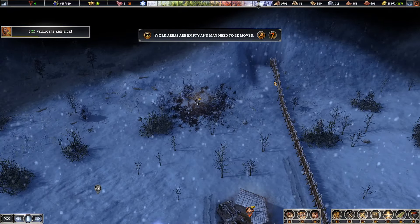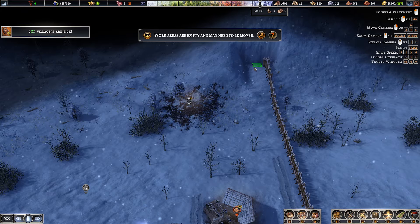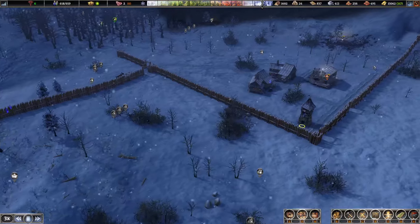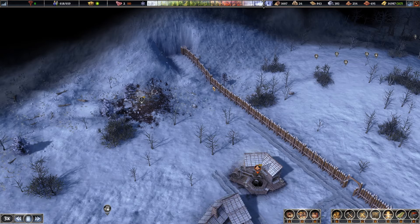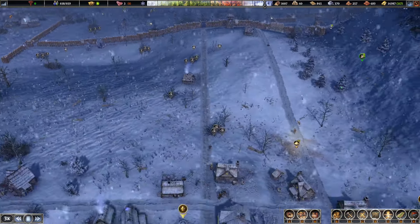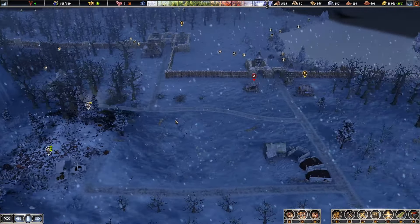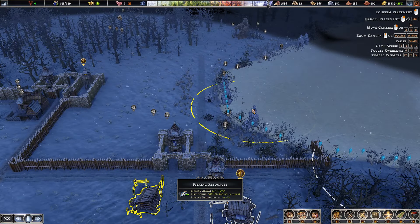I guess I could put another wall up here. I'm guessing they tried to fix it so you couldn't use mountains as barriers — because I'm pretty sure when I played this game about a year ago when it came out, that was one of the valid strategies. Building against a mountain because enemies couldn't go over it. Or maybe I'm just remembering it wrong.